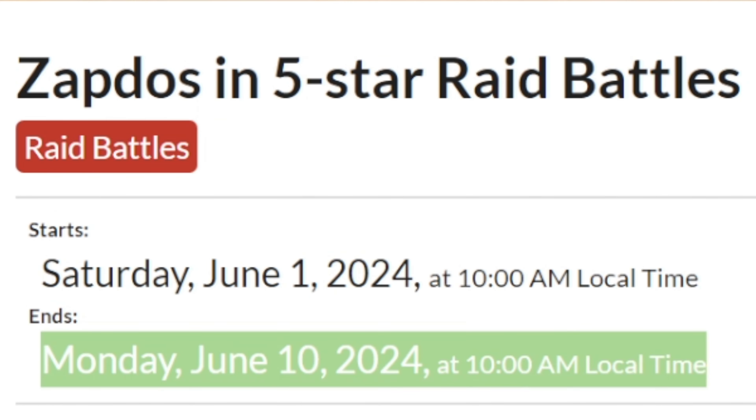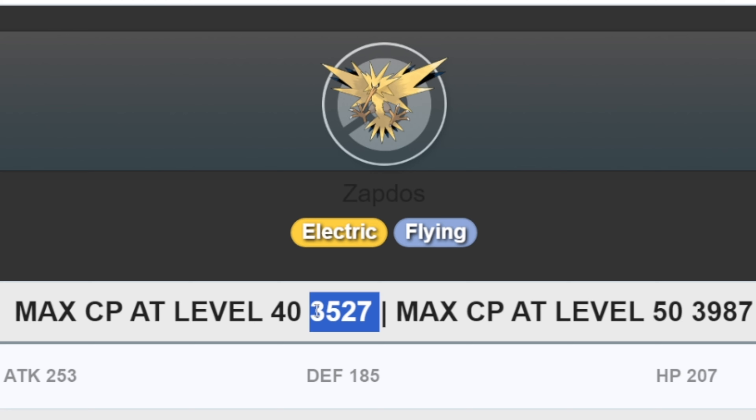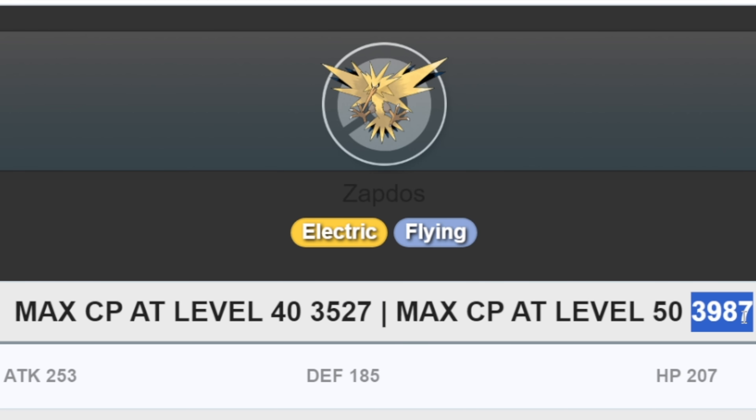Zapdos is in five-star raid battles from Saturday June 1st, 10 AM local time, to Monday June 10th, 10 AM local time — that's 10 days. Raid hour is on June 5th.